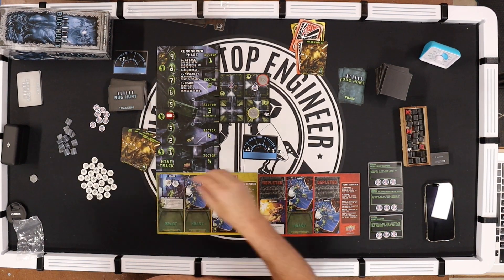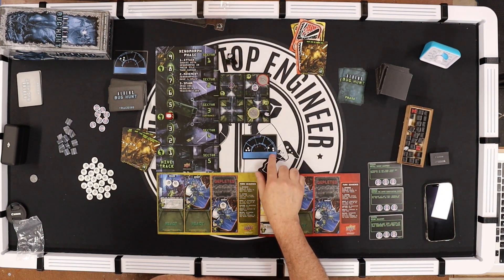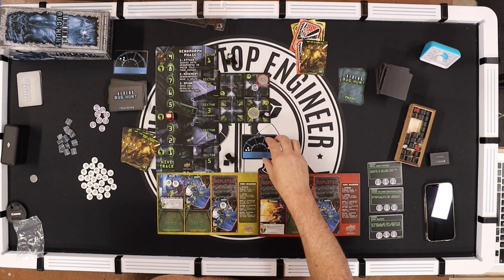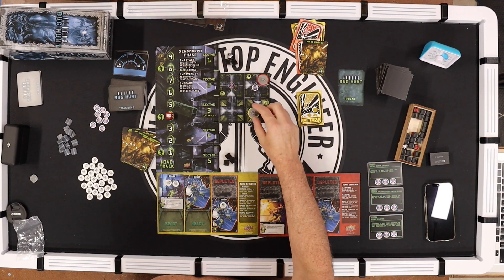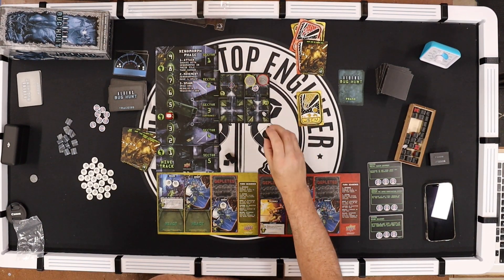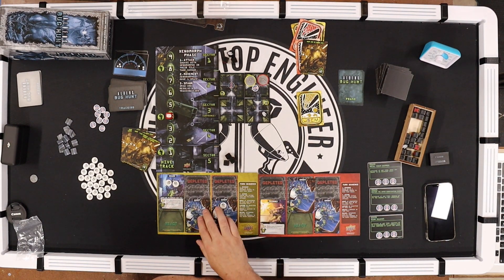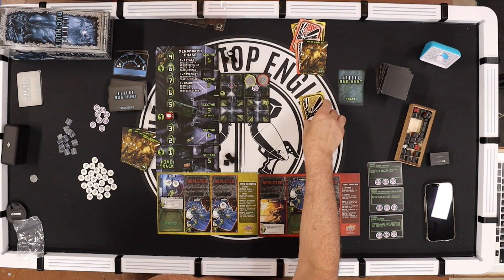After movement, you draw and resolve a spawn card — three at sector one. Next card: yellow. Drake will move here and fire through the breach. He has one grunt fire at this alien and kills it. Drake's done.